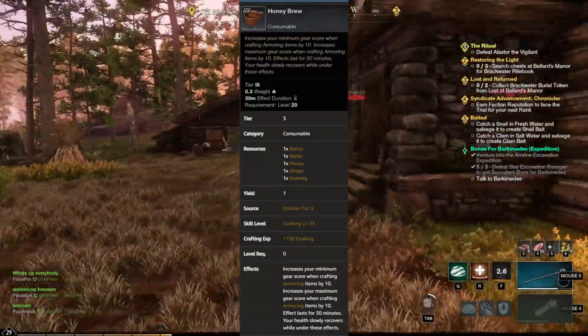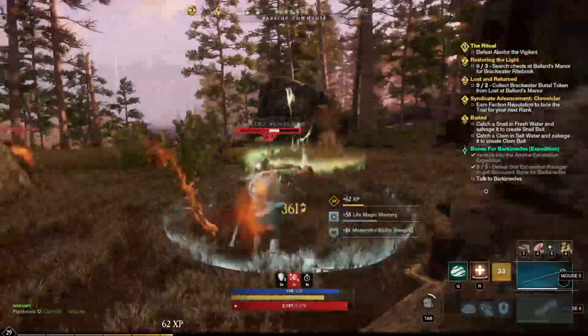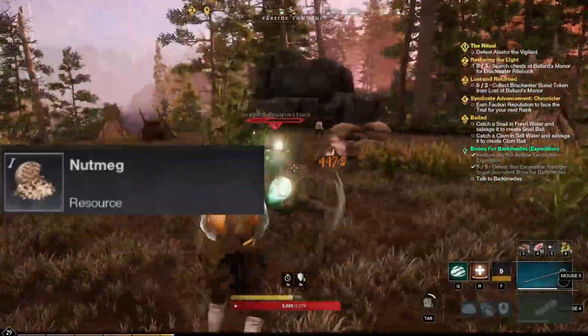What is up you guys, today we're going to do a quick farm on Honey Brew. This is a level 55 cooking recipe, so if you are not level 55 you're going to have to get there first. We are going to be looking for barley, ginger, and nutmeg, because water and honey we can get in every single hometown.